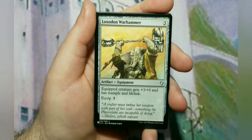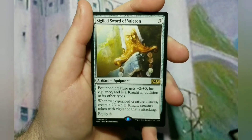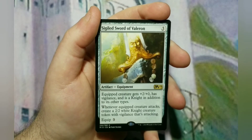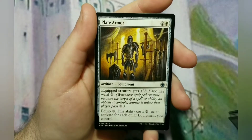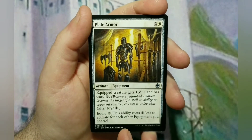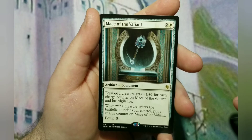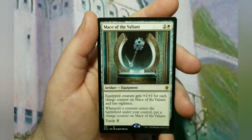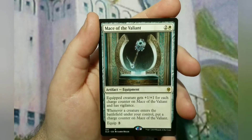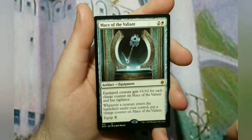Loxodon Warhammer gives the creature +3/+0, trample, and lifelink — and lifelink is important because you kind of want to keep your life total high. The Sigiled Sword of Valeron is 3 to cast, 3 to equip — the creature gets +2/+0, vigilance, and is also a knight. Whenever the equipped creature attacks, you create a 2/2 white knight token with vigilance that's also attacking. Plate Armor is 3 to cast, 3 to equip — the creature gets +3/+3 and ward 1. Mace of the Valiant is 3 to cast, 3 to equip — the creature gets +1/+1 for each charge counter on the mace and has vigilance. Whenever a creature enters the battlefield under your control, you put a charge counter on the mace — so even during combat when a token enters, the mace gets a counter and gives a buff to whatever's equipped.